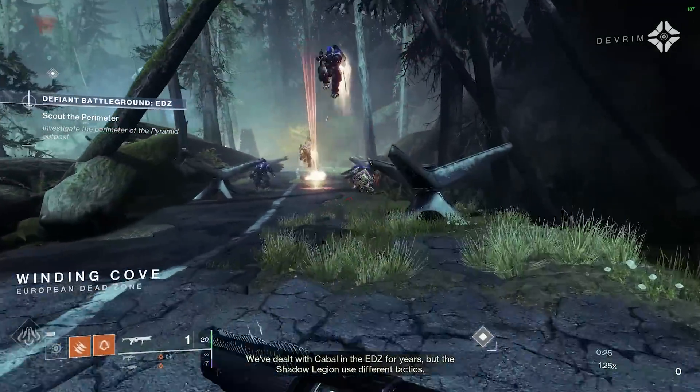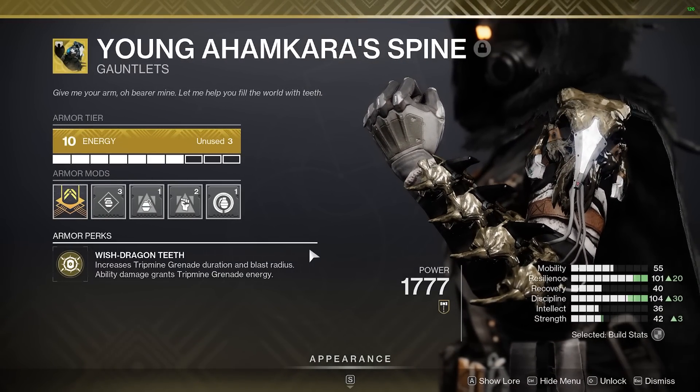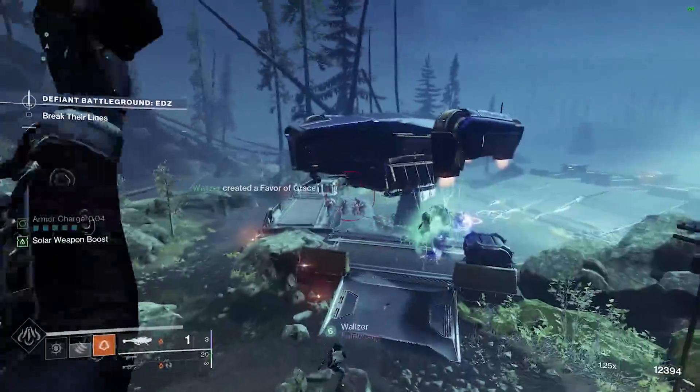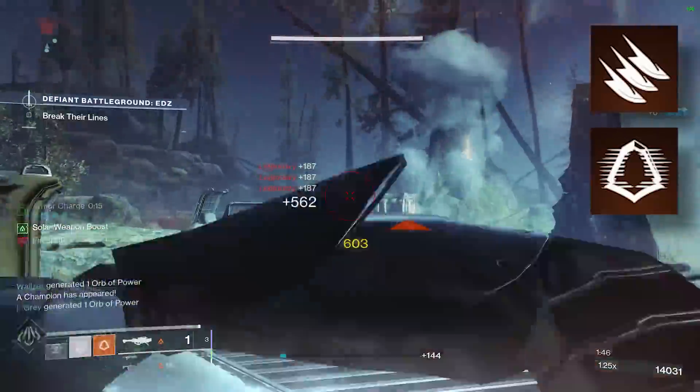Let's start off with our exotic of choice, the Young Ahamkara Spine. This exotic greatly improves the blast radius of our Tripmine grenades, increasing their damage by 14%. It also makes every instance of ability damage that we deal refund 33% of our grenade. Paired with the Knife Trick Melee and Gambler's Dodge, this allows us to have nearly unlimited Tripmine grenades.